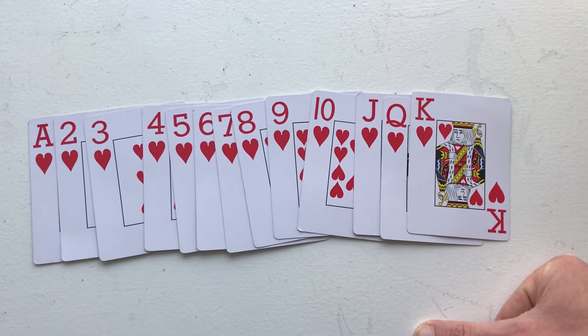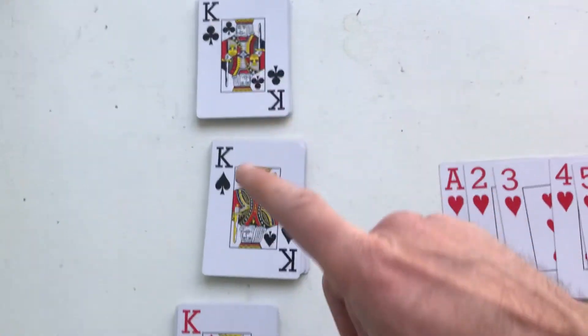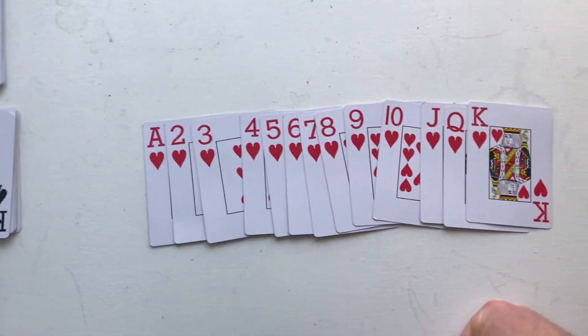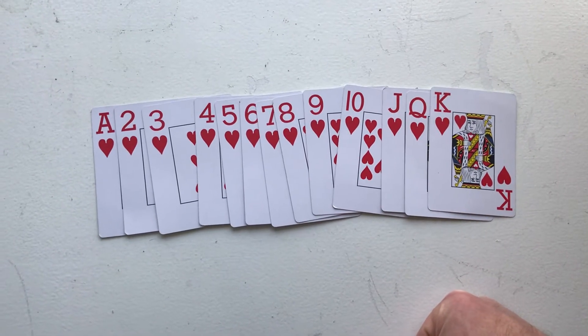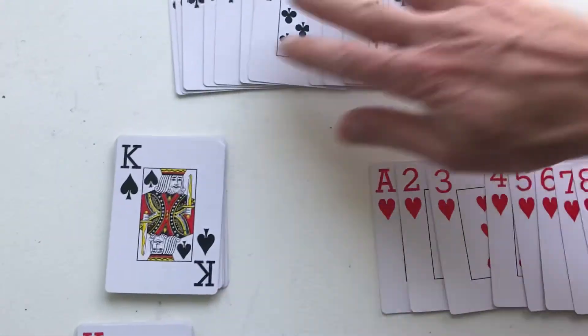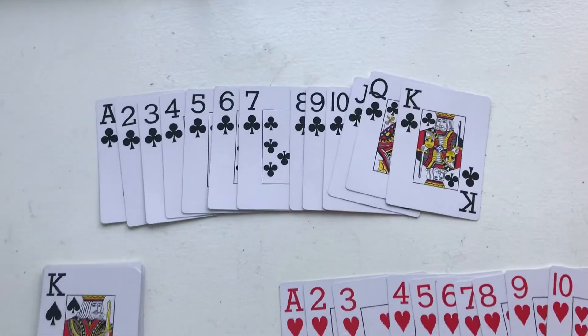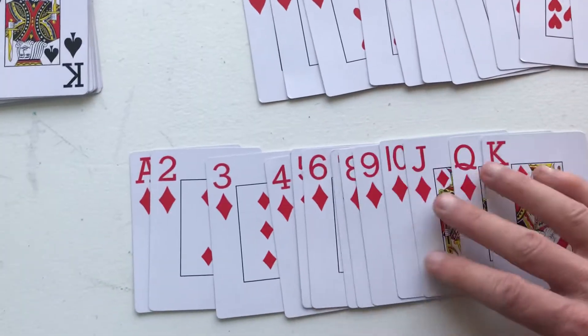In a deck of cards there are four suits: hearts, clubs, spades, and diamonds. Each suit gets the same values, the ace through king — the same 13 cards. So the same 13 cards is also in the clubs, which is also in the spades, and is also in the diamonds.